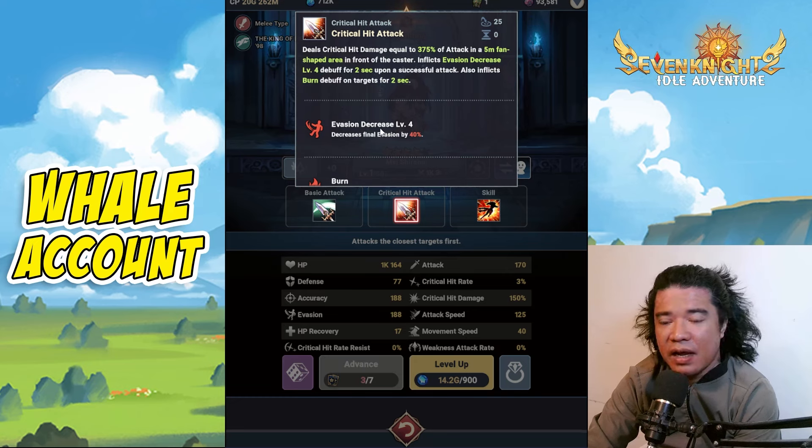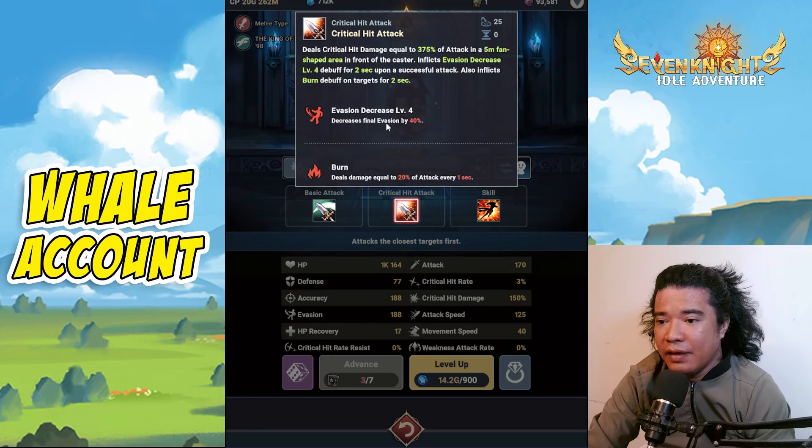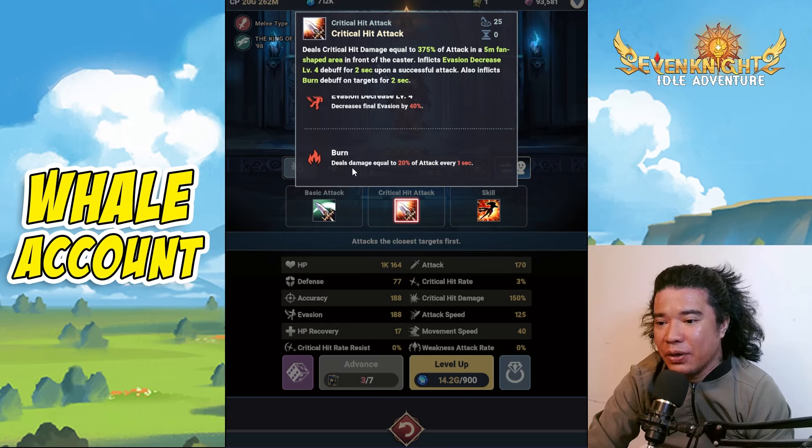So we have a burn team now. If you check my tier list, I have the burn team there and I'll revise that tier list tomorrow. The Evasion Decrease reduces final evasion by 40%, just like our unique support heroes. The Burn deals damage equal to 20% of attack to the target every one second — two seconds total, so 40% over two seconds.